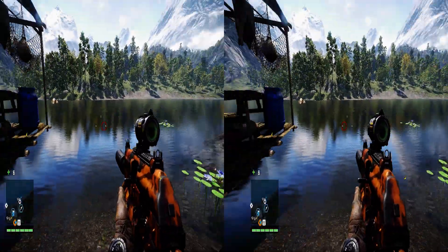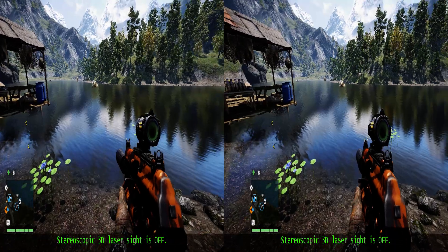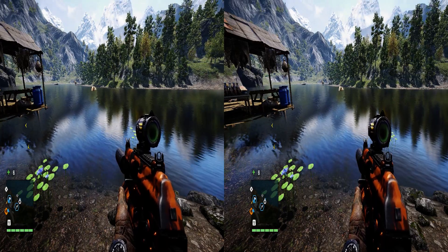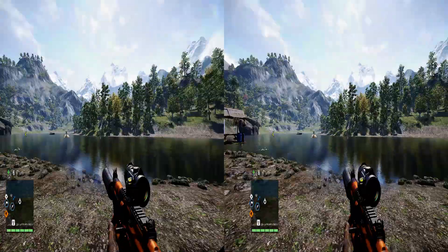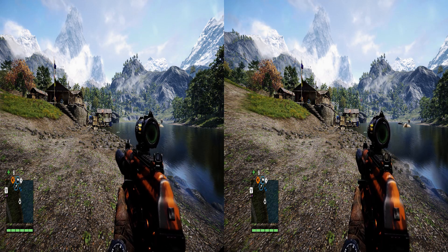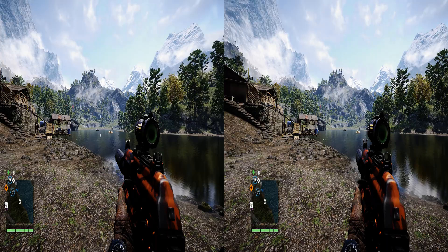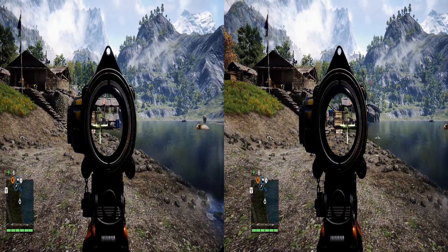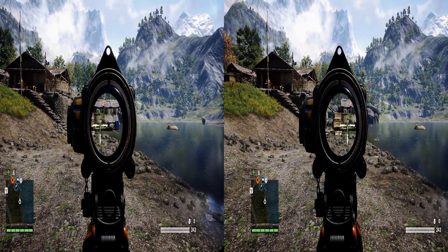The next thing we might do is take the crosshair from the game and adjust it to a different depth — this is a manual crosshair, where I can manually set the depth anywhere from screen depth to infinity. I'm going to set the crosshair to near infinity, because usually when using a crosshair the most important thing is to hit targets that are far away. Now I can see a single crosshair and a single bucket — the crosshair is actually just beyond the bucket but lined up fairly well — and I successfully hit the bucket.